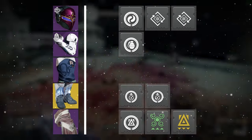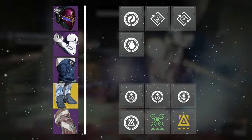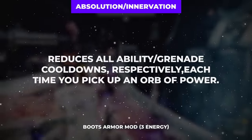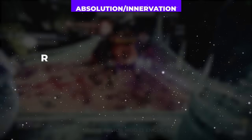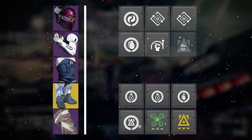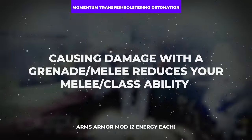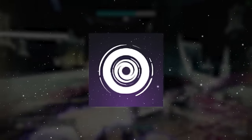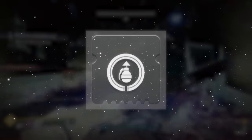With a copy of Utility Kickstart on the class item, you'll be able to use your dodge even more often to proc Powerful Attraction to scavenge orbs and Dynamo for that bonus super energy. And with two copies of Absolution and one copy of Innervation on the boots, scavenging those orbs will give loads of extra ability energy to all three of your basic abilities. You'll then wrap things up with Momentum Transfer and Bolstering Detonation on the gloves to refund a chunk of your melee and class ability energies respectively when dealing damage with a grenade, which is up quite frequently thanks to the regeneration from Orpheus Rigs, devour, absolution, and innervation.